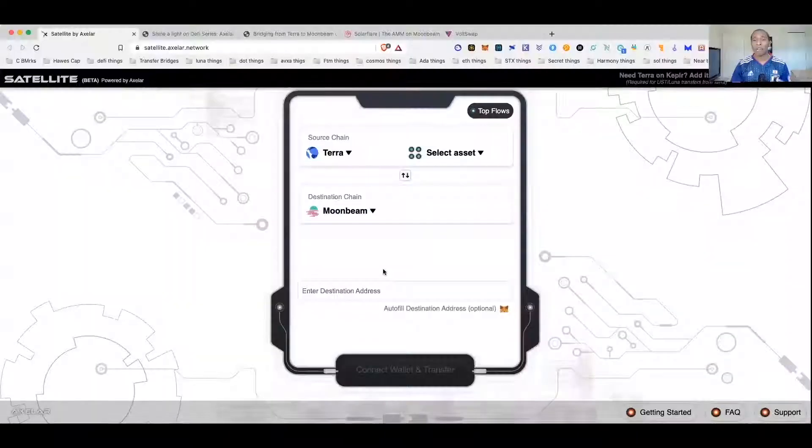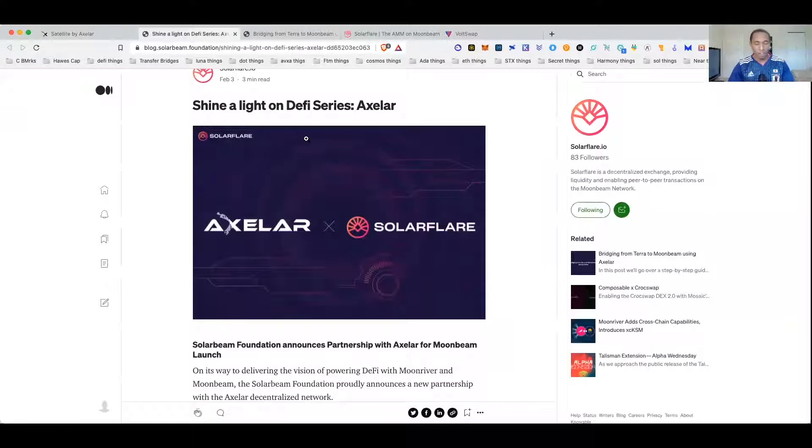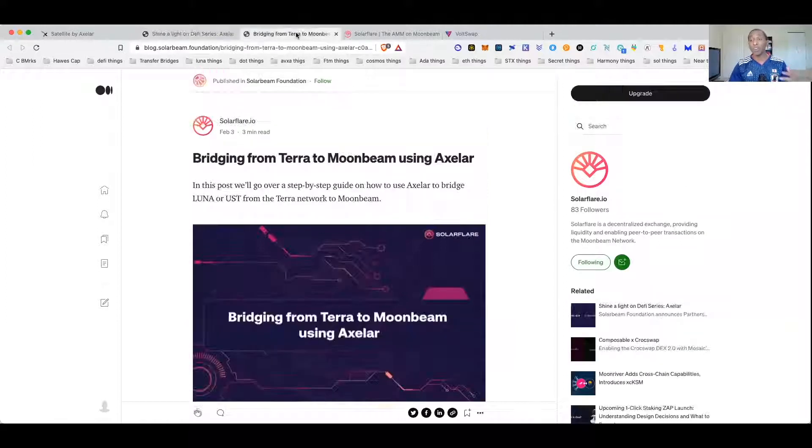Welcome back to another Haas Capital video. In this video we're going to keep talking about Luna and UST and the opportunities being presented across multiple networks. I recently showed you how to use the Axelar bridge and move UST or Luna from Kepler or from the Terra network onto Moonbeam. We've shown numerous bridges — live videos showing step by step how to move UST and Luna onto Aurora, Matic, Avalanche, and other networks. The most recent video was about Terra into Moonbeam because of a new partnership announced between Axelar and SoulFlare, a DEX on Moonbeam, giving you the opportunity to earn dual rewards — both Luna and some SoulFlare tokens.